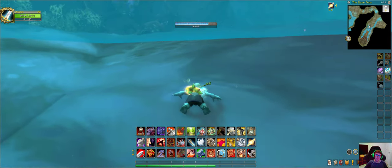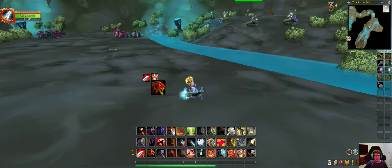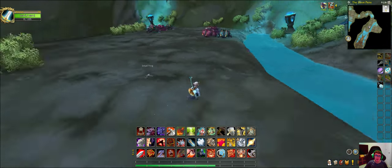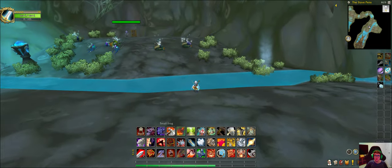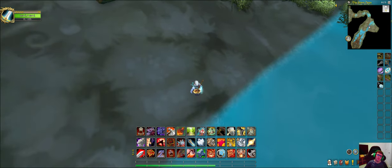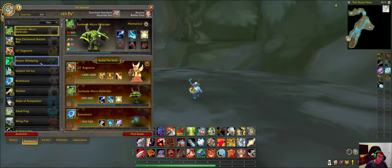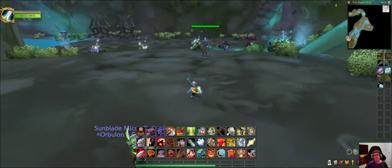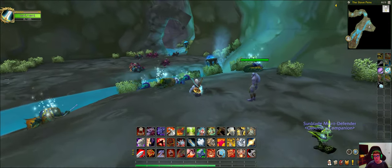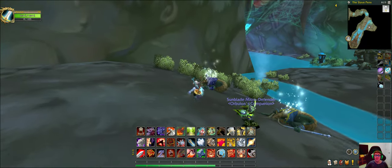There's a certain pet that helps with critters in foreign instances. The Sunblade Micro Defender is one of the pets that can kill off critters if they're in your way, so you can use this guy to eliminate them when needed.